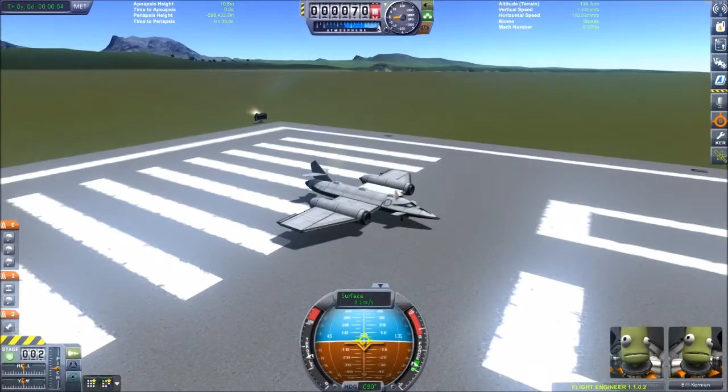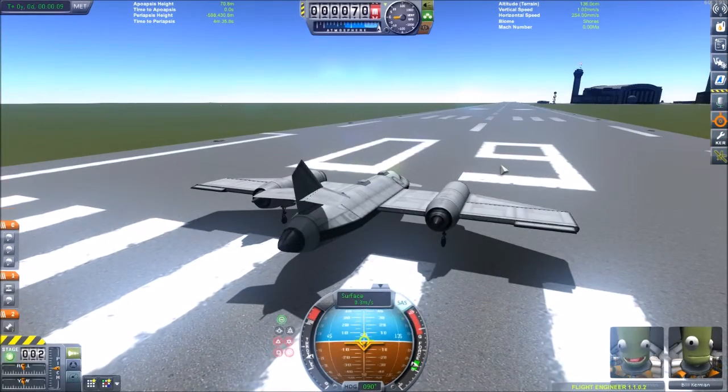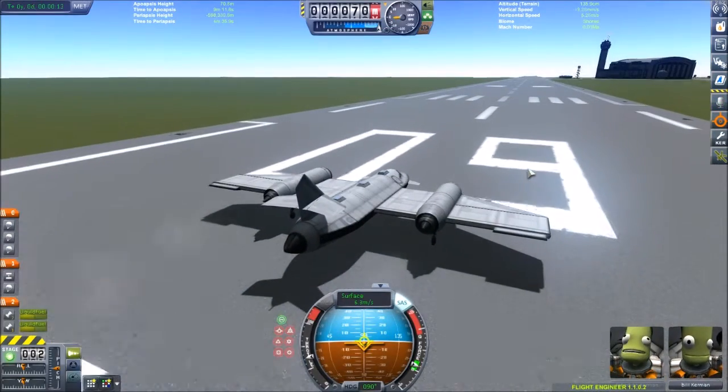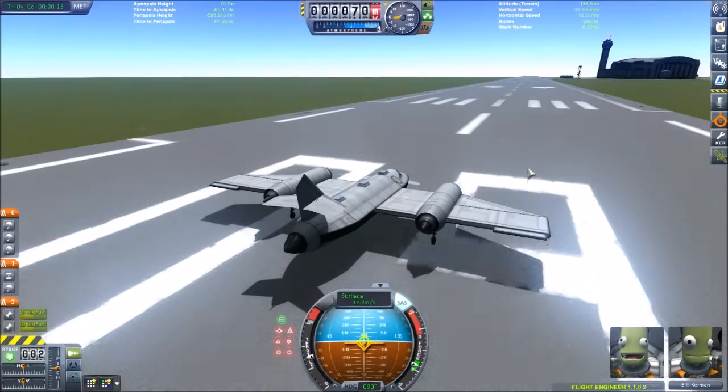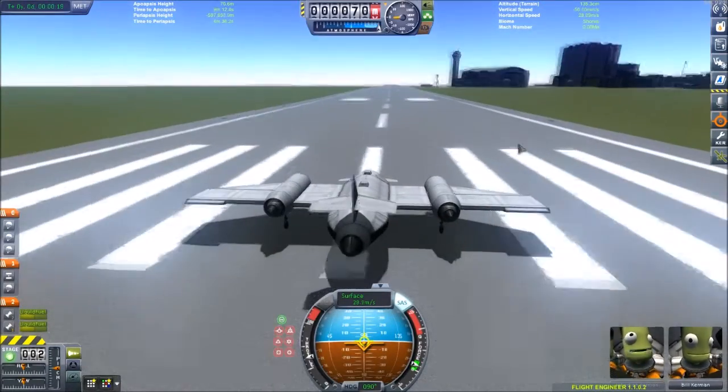So we have it — there's the little aircraft. I'm going to turn on SAS and get going. I'm just going to take off and head over here and drop this science package off.